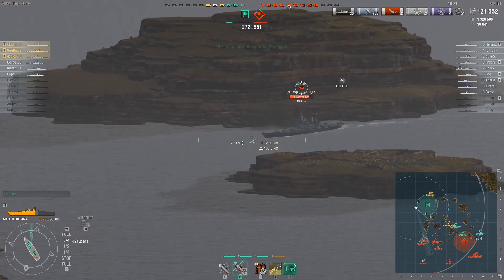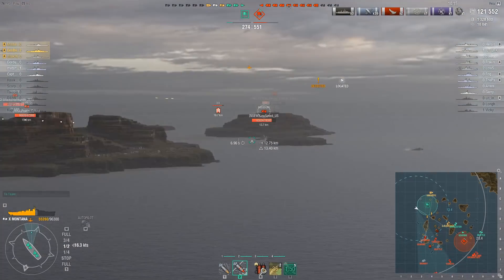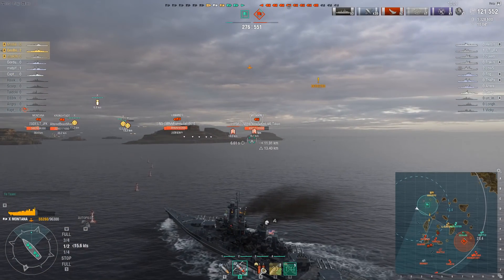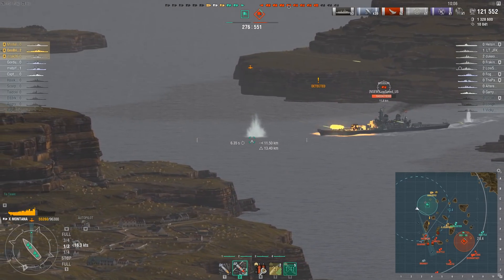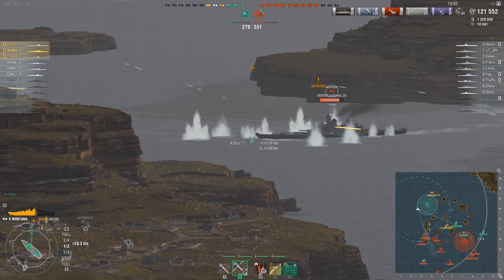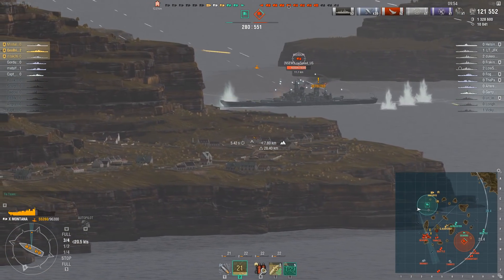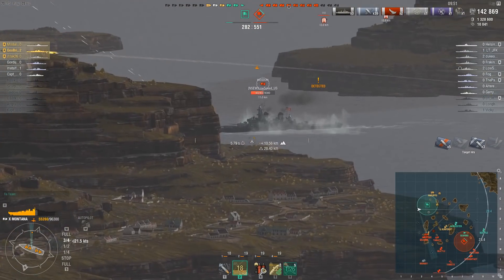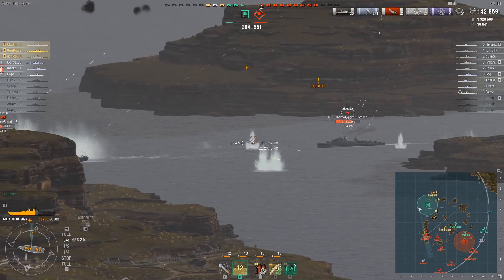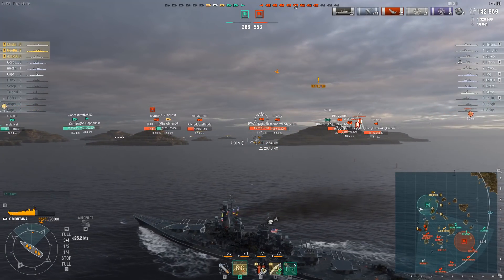Geo Brigade coaxes the Missouri to give a little more broadside — 'your mother wasn't shy' — then fires. It could have been better, but 23,000 damage will do; he's up to 142,000 damage done. Career dive bombers work over the Gearing and retreat back over Geo Brigade's Montana so its AA guns can help swat those fighters off their tails. Geo Brigade has sustained a lot of HE damage, knocking out many of his AA guns.